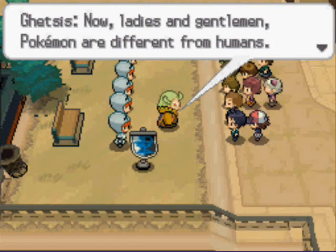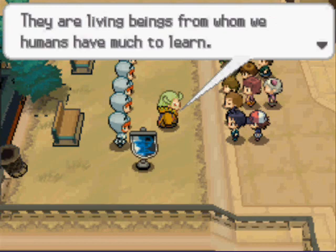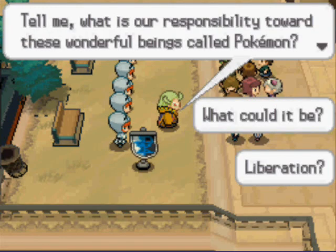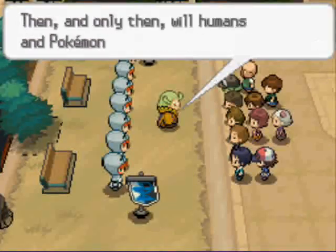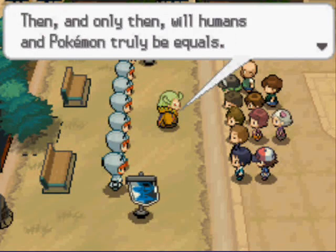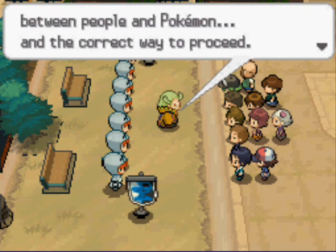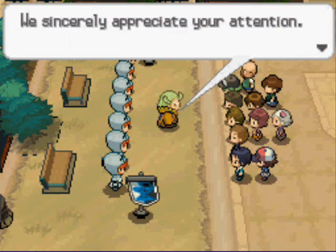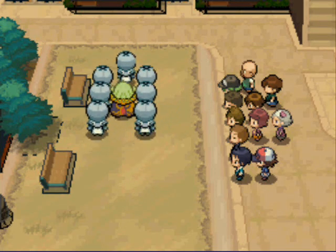Now, ladies and gentlemen, Pokemon are different from humans. They are living beings that contain unknown potential — that we know because we know their moves that they learn by leveling up, every TM move they can learn, every HM move they can learn, how high they can go, they can only get to level 100. We know all 649 Pokemon. I'm going to stop talking now. That's right, we must liberate the Pokemon. Then, and only then, will humans and Pokemon truly be equals. I end my words here today by imploring you to consider the relationship between people and Pokemon and the correct way to proceed. That's a lie! Lies, I tell you! Lies! Oh hey, they're leaving.